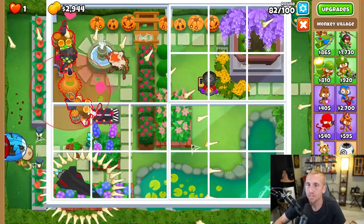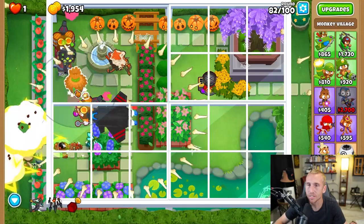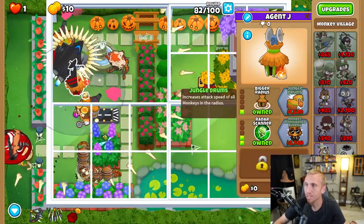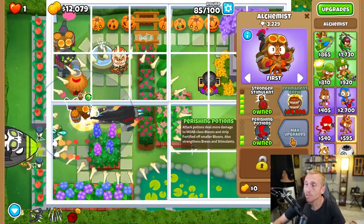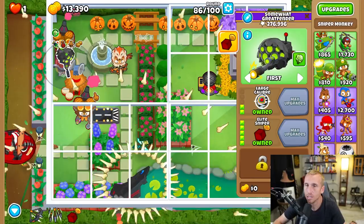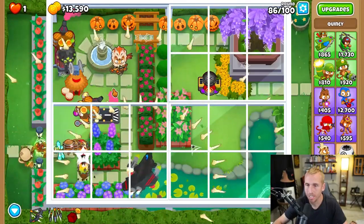You also want to grab a village, making sure it's in range of both the Sky Shredder and our Elite Defender. Go with Grow Blocker and Radar Scanner for now, then Bigger Radius. Don't forget Perishing Potions on your alchemist if you missed it. Then get Jungle Drums on your village — now everybody's buffed and strong and can carry all the way to the end.